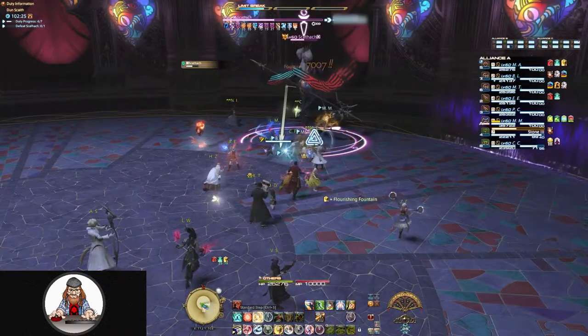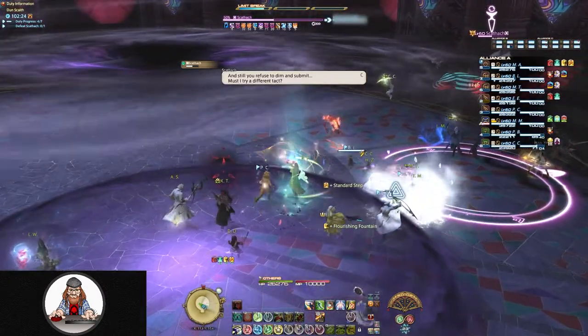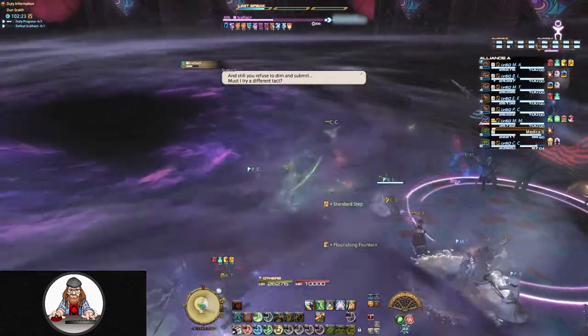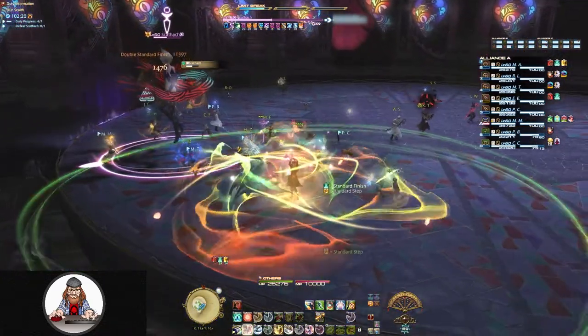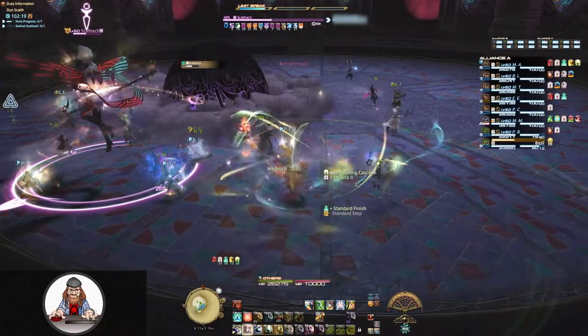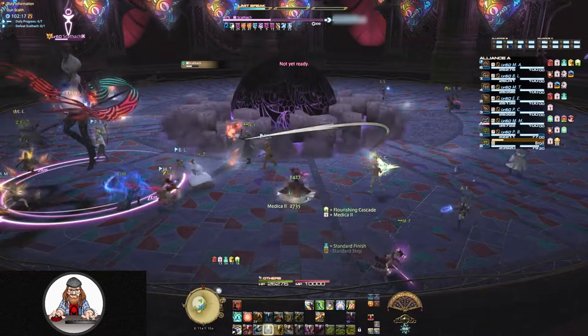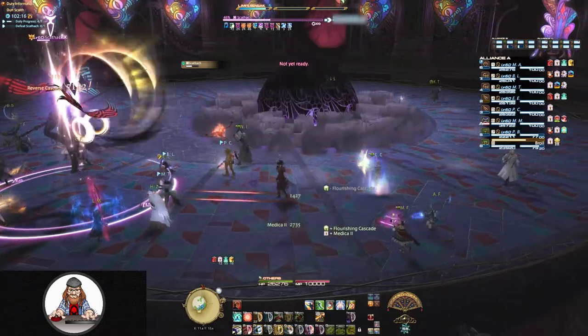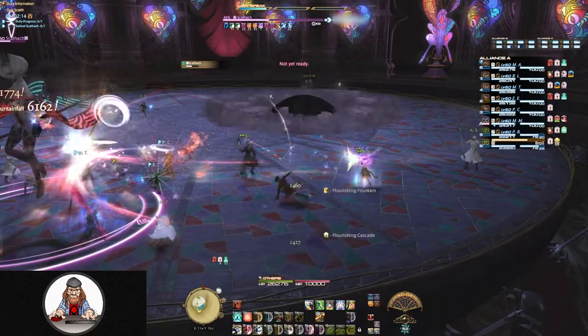If you are marked by the red and black indicator, move as far away from the party as possible and just keep running. Large black orbs are going to begin falling out of the sky, following you wherever you go, striking the ground where you were standing and doing massive amounts of damage. They're also going to knock back anybody caught in their path — getting hit by just two of these orbs could potentially mean your death.